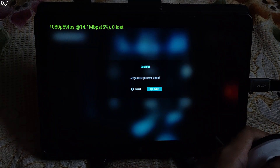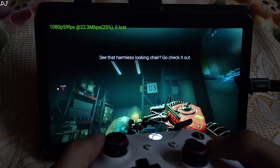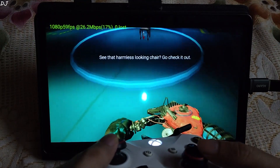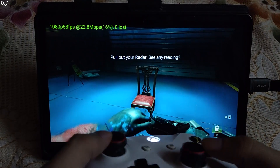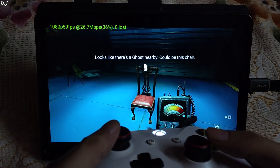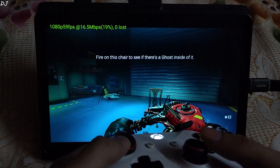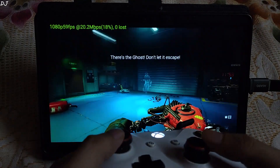I'll start the tutorial. The game has started — check out the input response. I can use this cannon as a weapon in the tutorial area. I need to check out this chair. Pull out your radar — you can see the reading. I just need to pull out the radar using the back button. There's a ghost nearby. I'll blast this ghost.